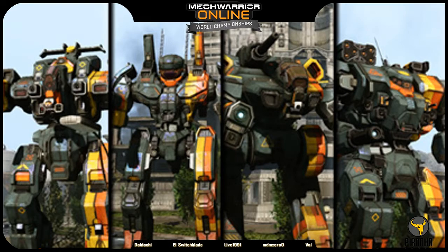With repeated increases to cooldown and the linking of Gauss and PPCs for purposes of ghost heat, PPC Gauss builds have been completely removed from competitive play. Gauss rifles see limited use, typically in conjunction with ER medium lasers or large pulse lasers due to similar range brackets. PPC boating has become the replacement, offering pinpoint front-loaded damage at long ranges. The return of the Summoner has enabled PPC pop-tarting to return to competitive play, as the mech can jump just high enough to fire off its PPCs before dropping back into cover.